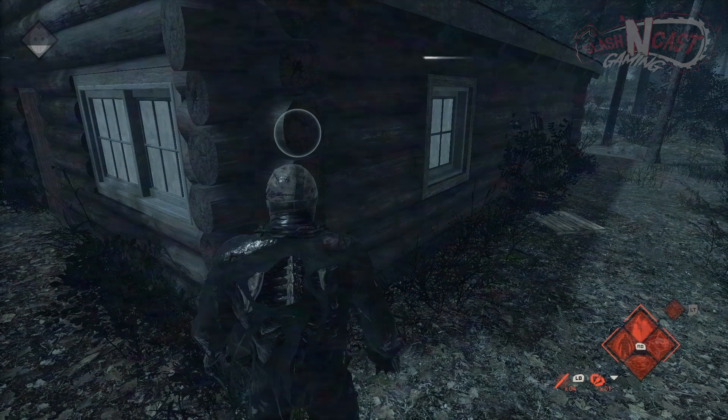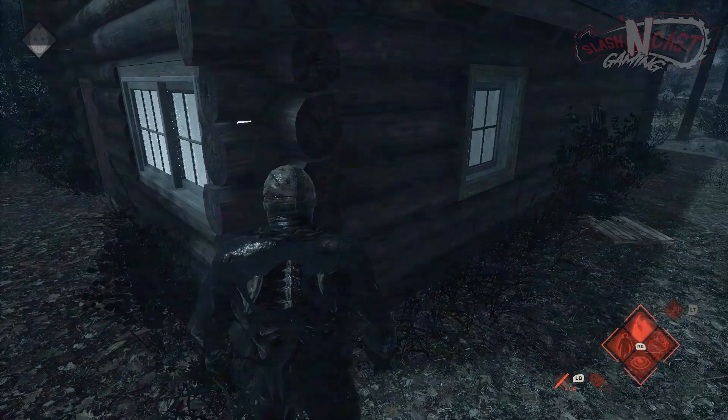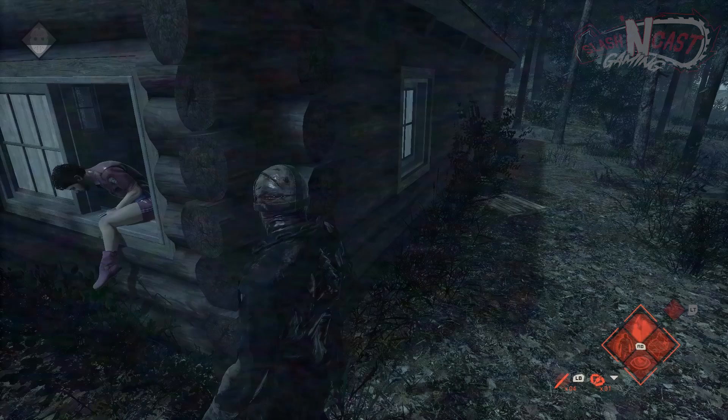Your last ability, Stalk, allows Jason to sneak up on victims by silencing footsteps and proximity music entirely. His ability to hear counselors will also be enhanced. Stalk is ultimately your jump scare ability, giving you the opportunity to completely fool counselors into thinking you left them, just to grab them out of nowhere and scare the hell out of them.